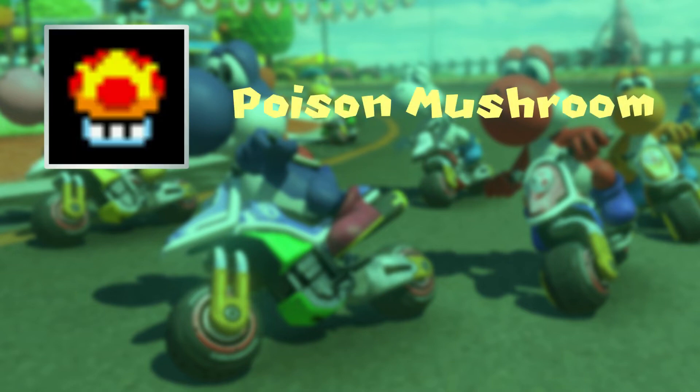Poison Mushroom. This one is essentially a bite-sized lightning, but contrary to the POW Block, it can co-exist with the lightning just fine — for the sole reason that you would be able to choose where to place it, and it only affects one person. I feel this will be pretty interesting to see in races.